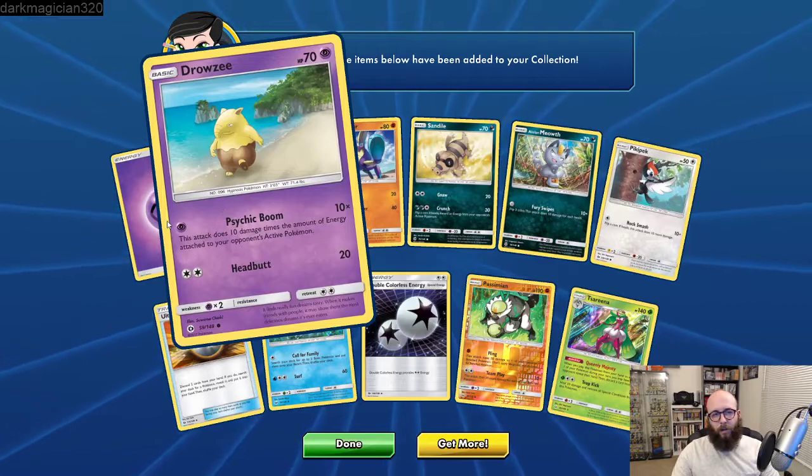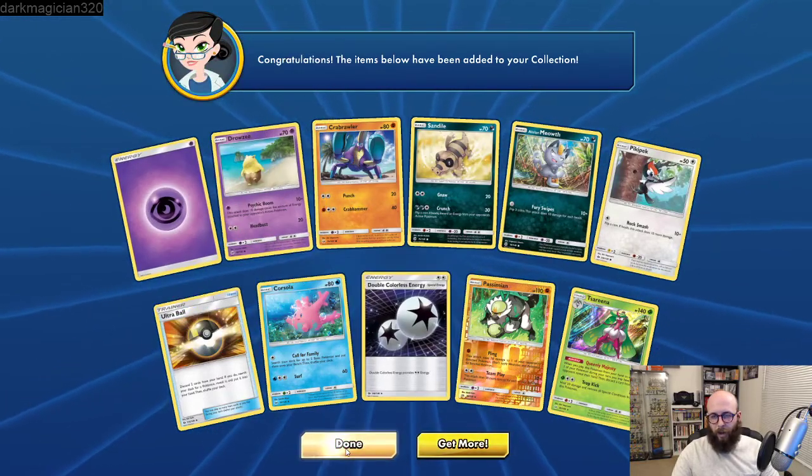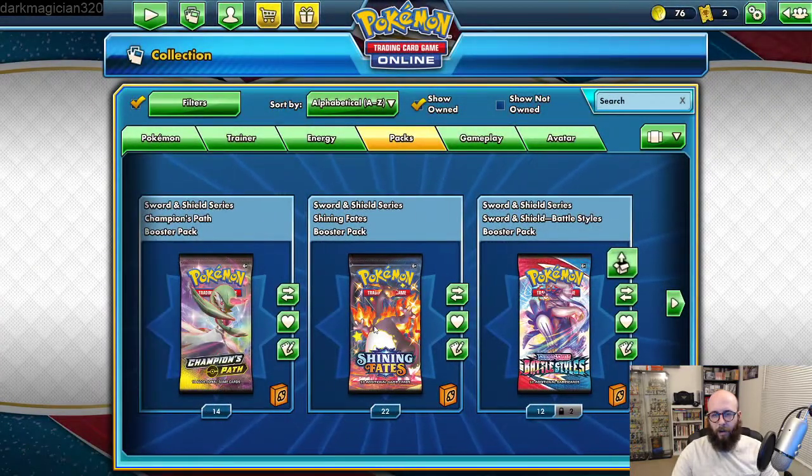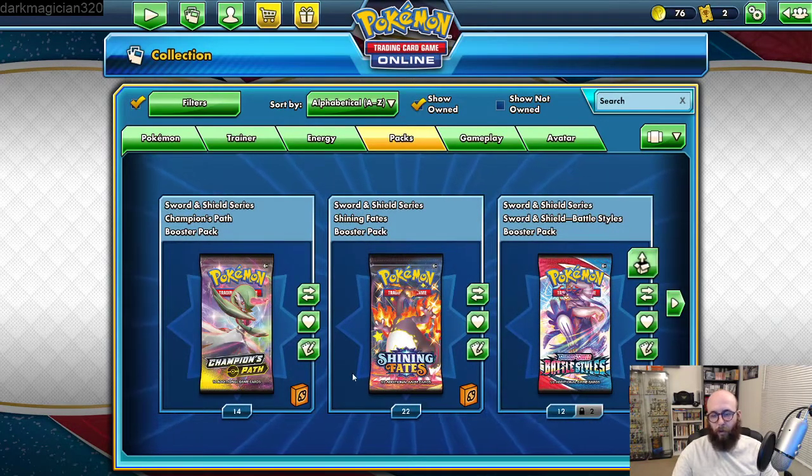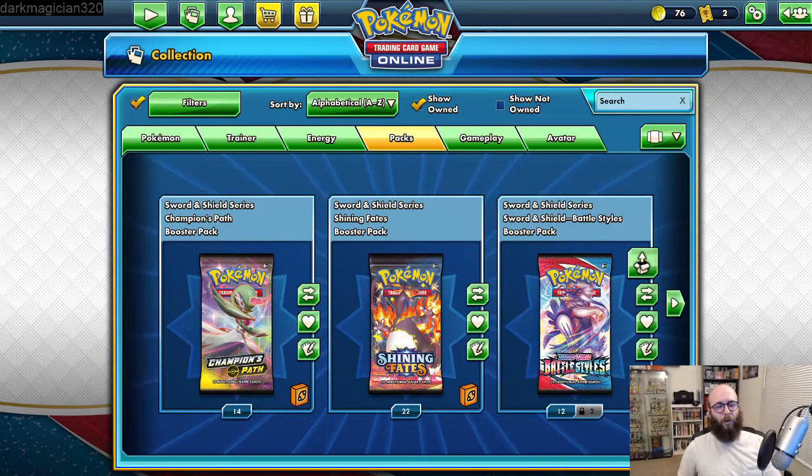Nothing really cool there. We really need some stuff for this deck, man. My Champion's Path right there. Grapploct — Grapploct will be needed I think. Hey, Lucario V! I love Lucario — who doesn't love Lucario? He's so cool. A reverse holo, and a gold or yellow one. Stupid Galarian Obstagoon. Carvana. So the Centiskorch deck that I'm looking for has cards from a whole bunch of different series.